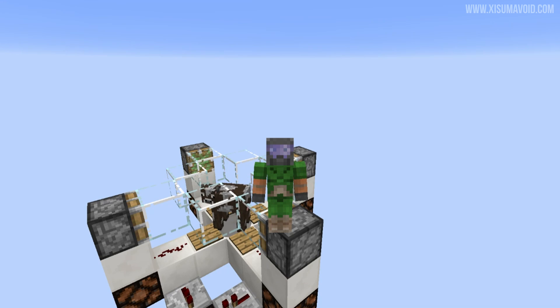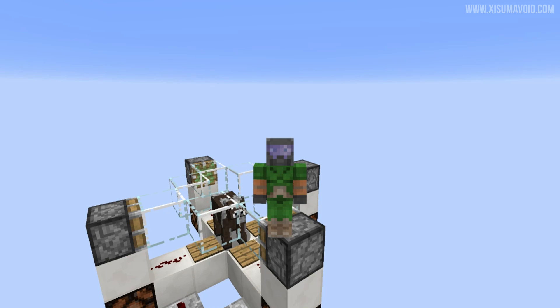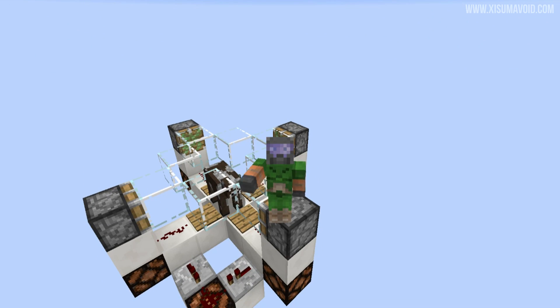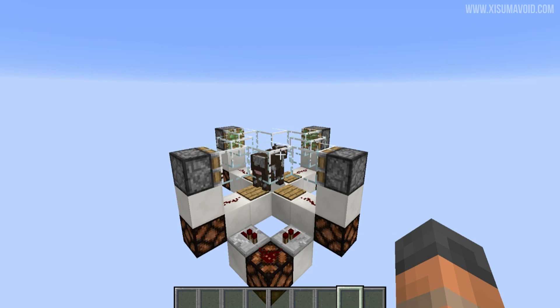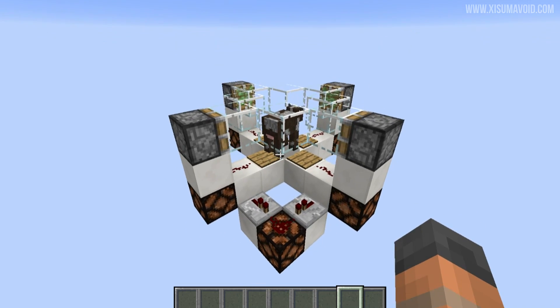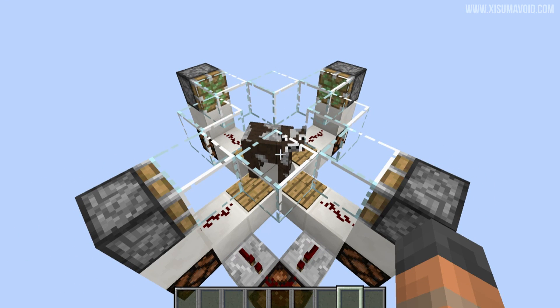Hello everyone and welcome to the 17th day of our redstone advent calendar, counting down the days towards Christmas with some bite-sized redstone. What I have for you here is an old classic — this one has been around in the Minecraft community for a long, long time. It is a random pulse generator, done using a cow, or more so the cow's AI and ability to move around in the world.